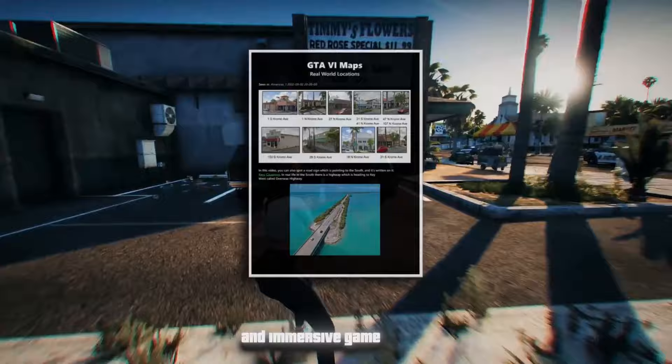Seven confirmed open-world activities include dice, golf, fishing, races, adventuring, shipments, and delivery van events. A video showcases a delivery van event near the industrial area of Port Gellhorn, featuring active security cameras that add complexity to potential heists. Two distinct event types are Pragmatic Cool and Chaotic Romantic. A new event type called Cop Trap is strategically placed in various locations, indicating law enforcement will deploy different tactics to apprehend you.